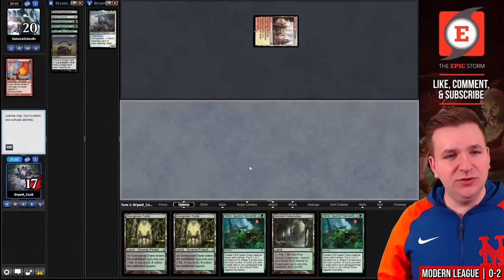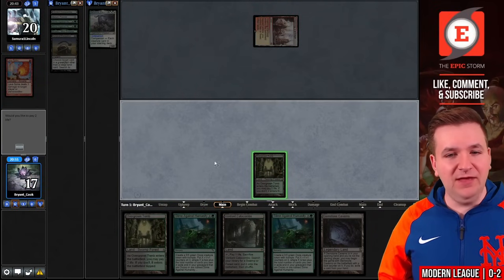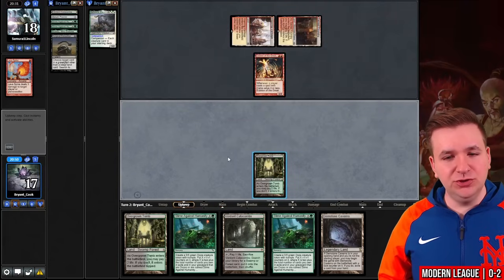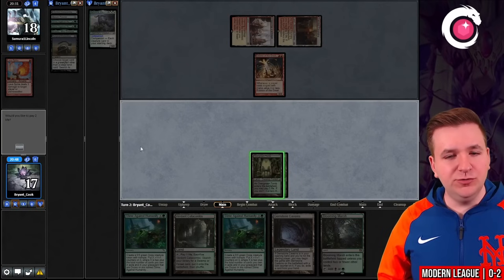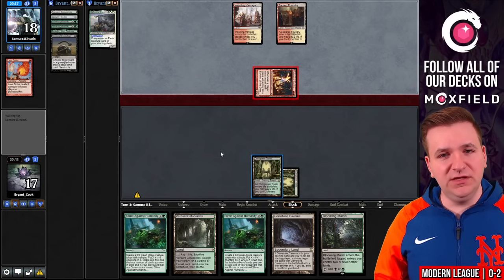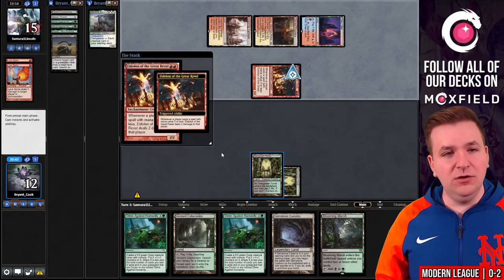They Lava Spike. Right on time — Gemstone Caverns. Overgrown Tomb, pass. Our opponent plays land number two with five cards in hand. Eidolon of the Great Rebel, sure. Play another Overgrown Tomb and pass the turn. They attack — we go to 15. They Lava Spike — I go to 12. And another Eidolon.